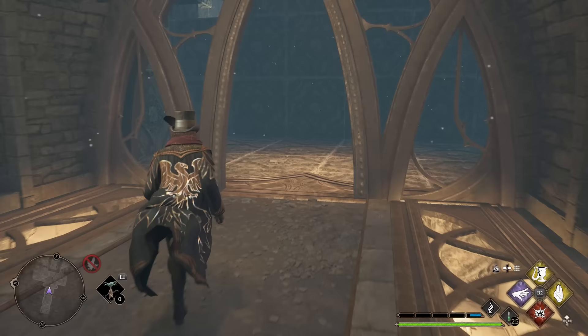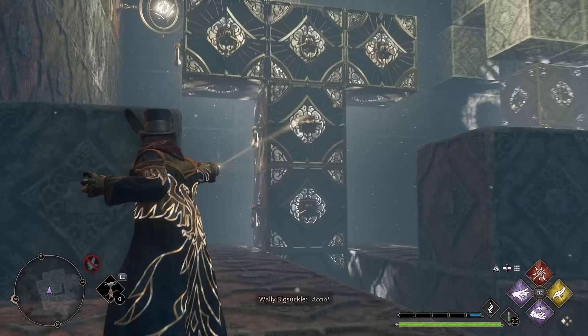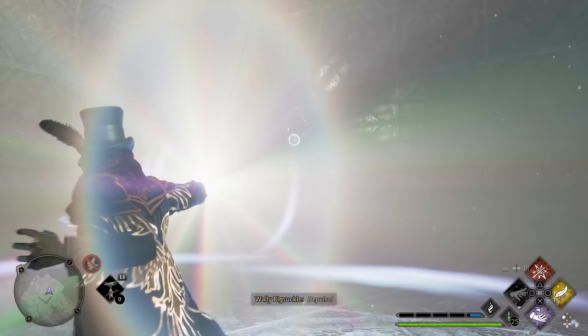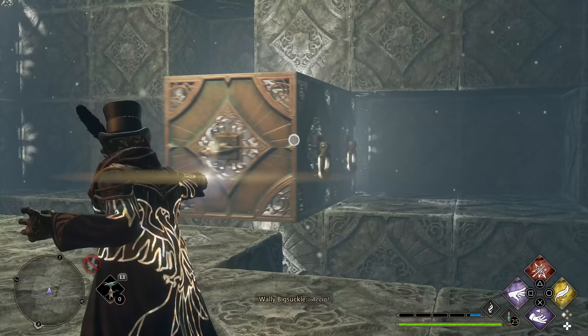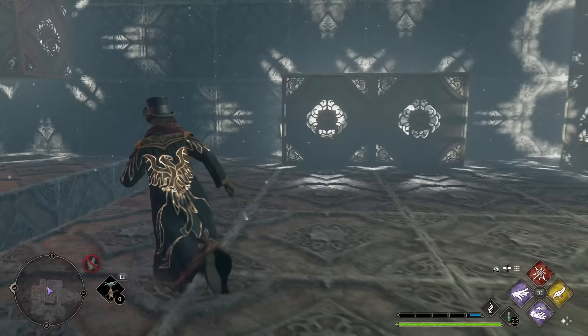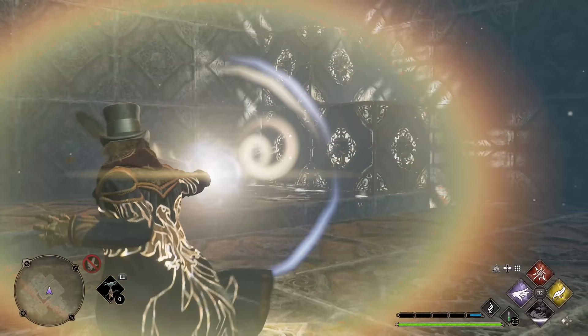First things first, let's just drop down. You're going to see this big T-Cross in front of me here. We're going to pull that towards us, turn around, and pull the top block over to the other side of the room. I'm just going to push that in the corner so it's nice and snug. Then pull the middle pieces out, push them to the back wall, slide them over to the left-hand side to complete this shape. Now pull it to the center of the room, and now we have a staircase up.